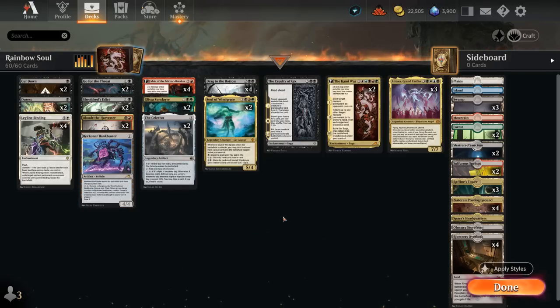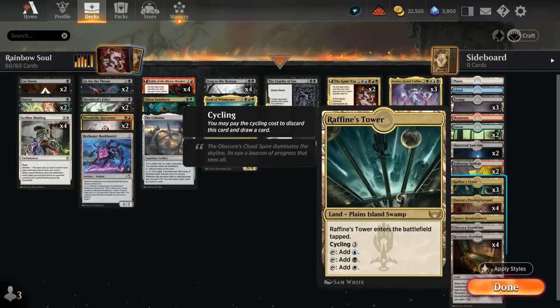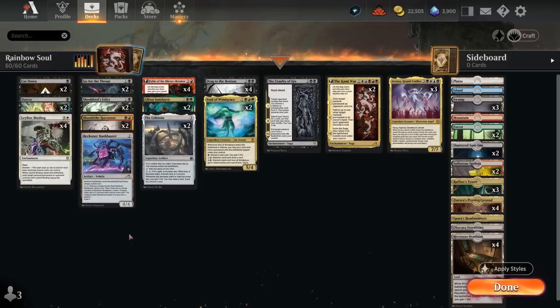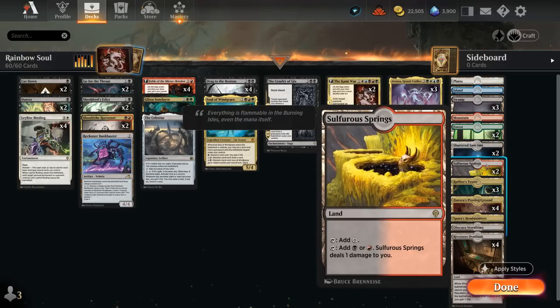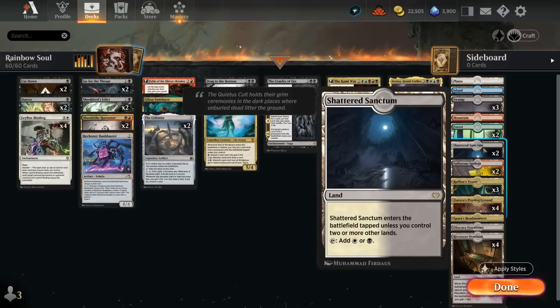The mana base is the tricky part. We've got plenty of fetchlands to go with Soul of Windgrace, and a lot of tri-lands which help us assemble the five different basic land types for domain. Playing a turn one Raffine's Tower tapped followed by a turn two tapped Proving Ground already gives us all five basic land types, so we'll potentially cast a one mana Leyline Binding off the white mana from Raffine's Tower. We also have a one-of Headquarters, a couple non-basic lands with dual lands to help cast a turn two Harvester and turn three Fable, plus Shattered Sanctum since we don't really need white early — we're typically happy to cast a one mana Binding on turn three.